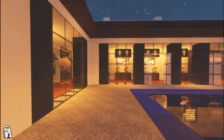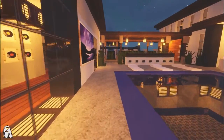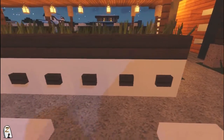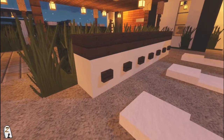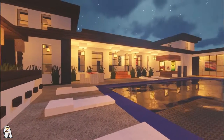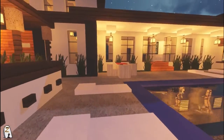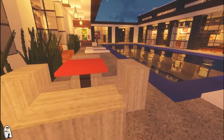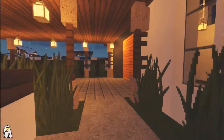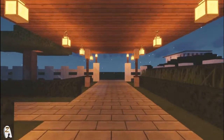I didn't put any doors on this side because it felt like overkill - if you can't walk from there to there, you shouldn't be swimming. Back here I needed something to separate from the grass, so these could be drawers that hold towels, sunscreen, or safety stuff like a life preserver. There's also a TV out there to watch while you're swimming or relaxing, plus a little table and chairs for when you have company.